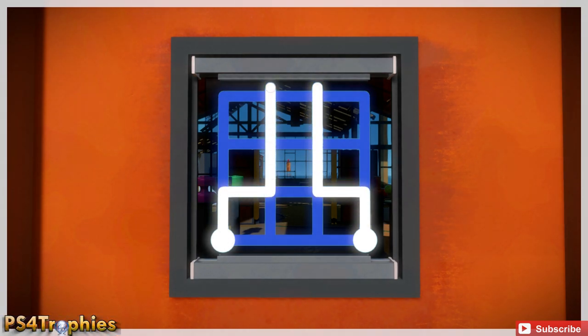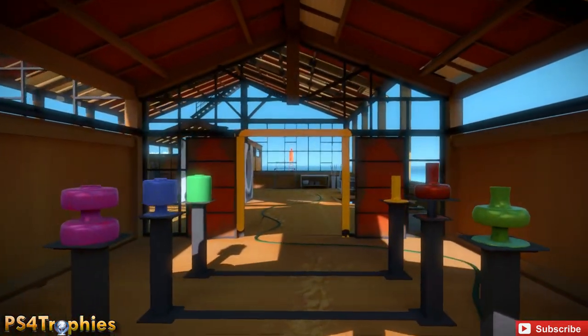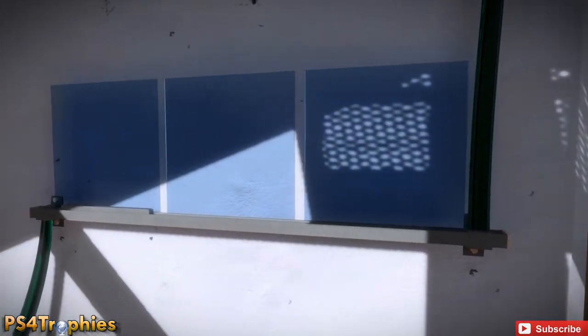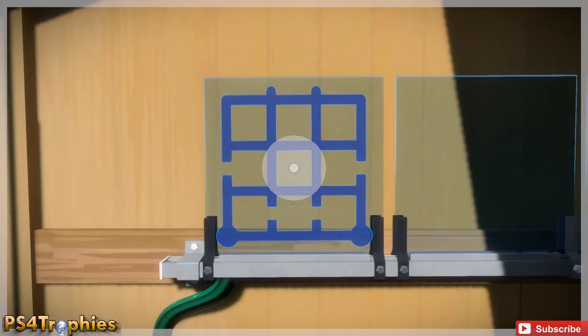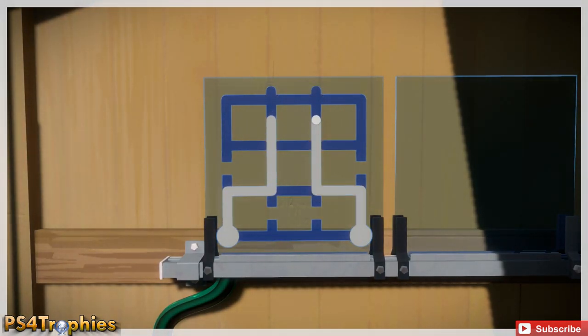The catch with this set of puzzles is you often have two lines and you're controlling both lines with just the left stick. Sometimes the movement going left and right and up and down gets a little tricky, because you think you're going left and you're really going right. But these first intro puzzles aren't too difficult.